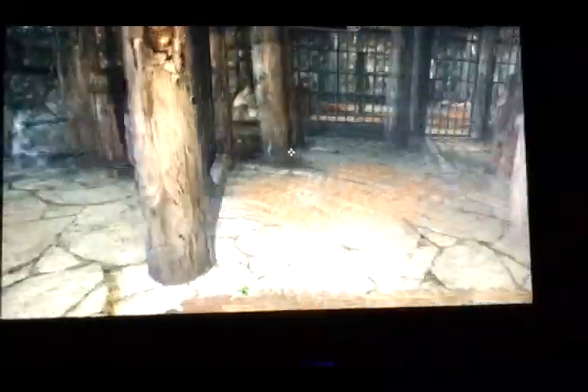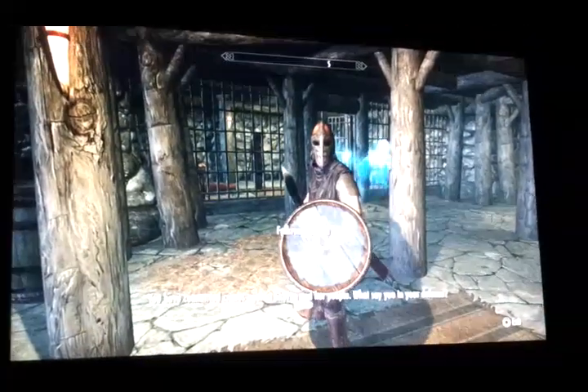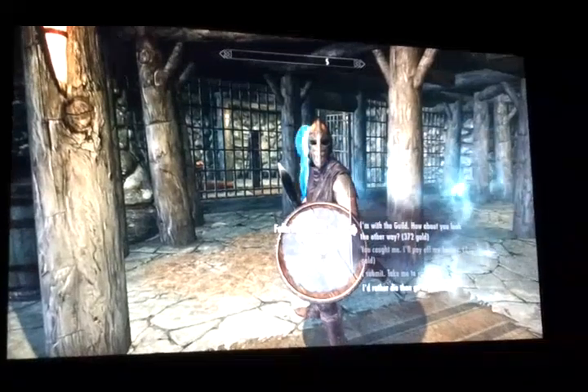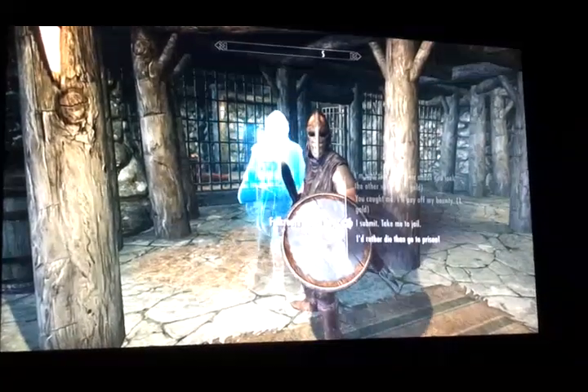Talk to him, get out of the way, close the door. Now you steal something right in front of the guard's eyes, like so. And then you want to say to him, I submit, take me to jail.